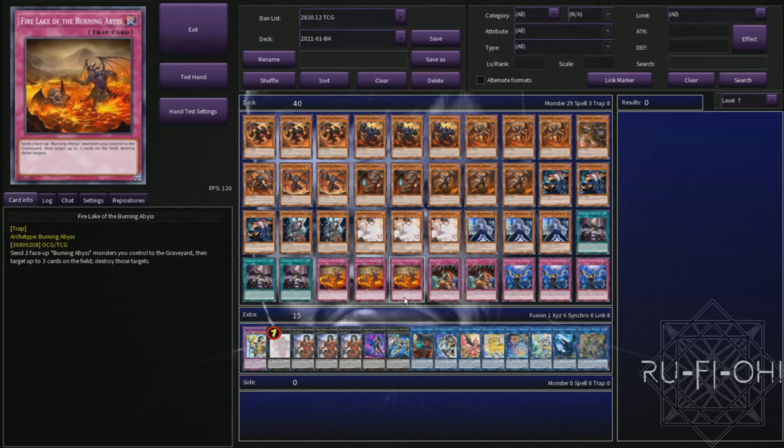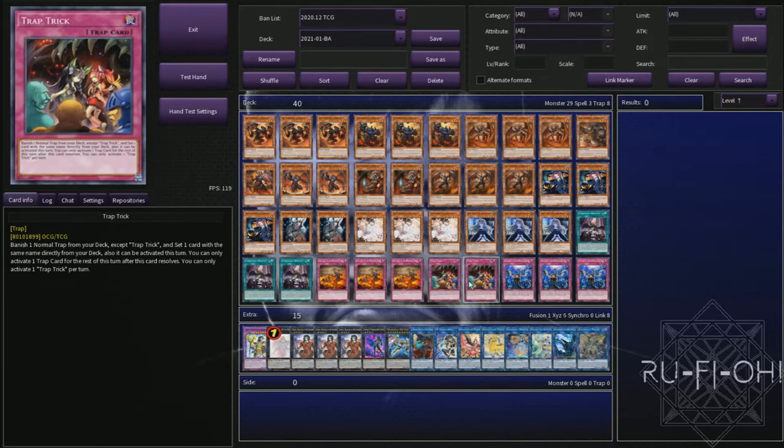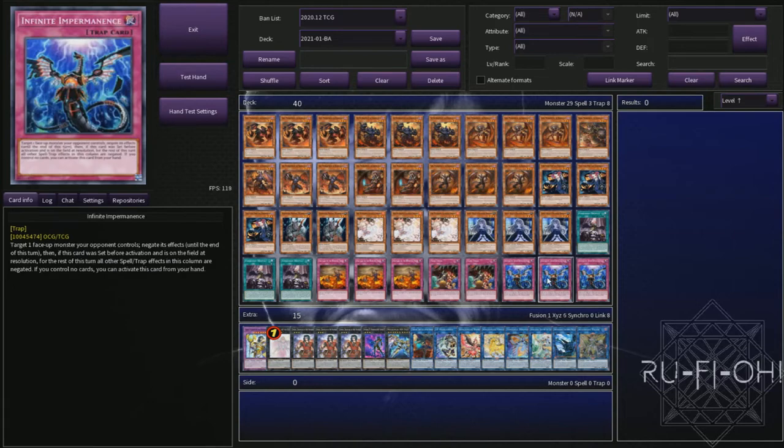Especially if you end up going first, Fire Lake is a really good way to disrupt the opponent. We've also got two copies of Trap Trick to be able to search either Fire Lake or Infinite Impermanence and get them onto your field, which is really good. And then triple copies of Infinite Impermanence to make up our final hand trap and final set of traps. I really wanted to find some space for Imperial Order because we're running such few spell cards, but I didn't want something that would sit on the field and prevent me from being able to special summon my BAs from hand — that felt like too much of a negative impact on what the deck is trying to do.